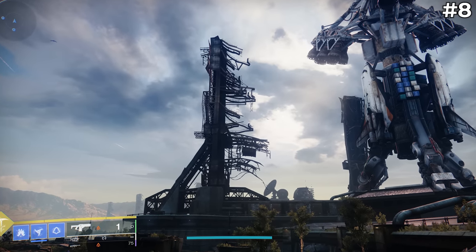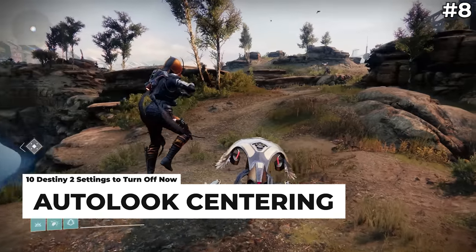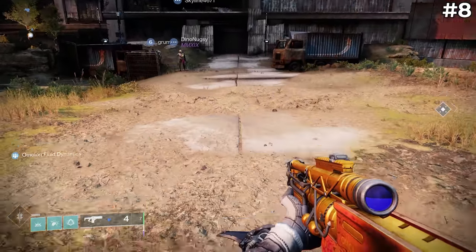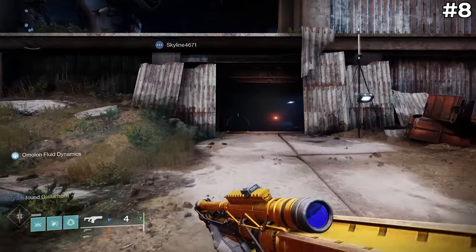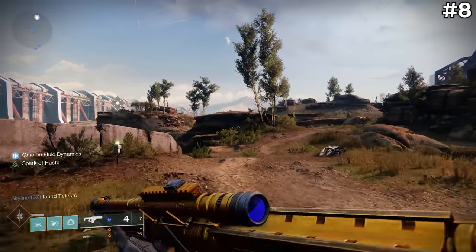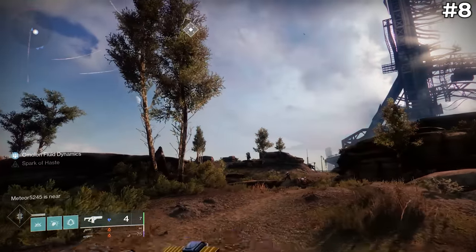This next setting only applies to those playing on controller and it is called auto-look centering. To demonstrate what this does, I'm going to run forward while applying no other input to my controller. As you can see, it automatically moves my camera up so that I can see where I'm going. I recommend turning this off because it just interferes with your gameplay — I prefer to be able to look around by myself and not have the game force me to look in a certain direction.